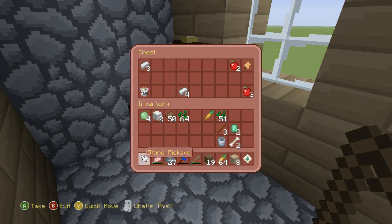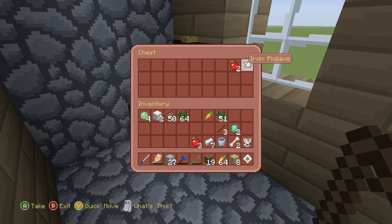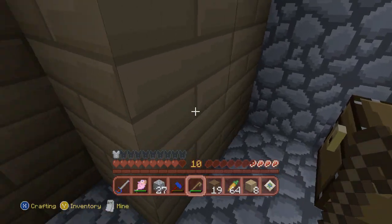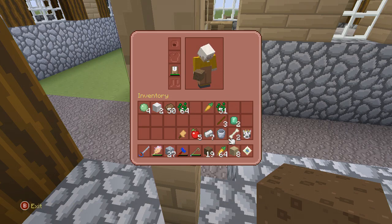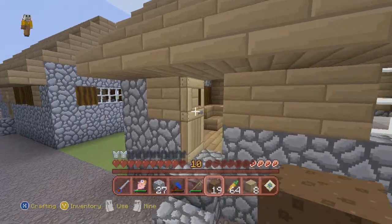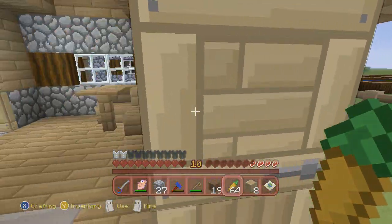It's not crappy! Seven iron — there we go. An iron helmet — yes! I'm gonna be part cow. Oh, an iron pickaxe too — bring home the iron! Nice. Put on my iron helmet.